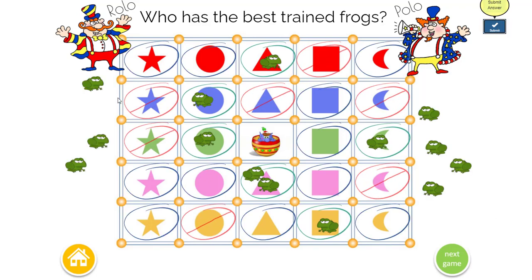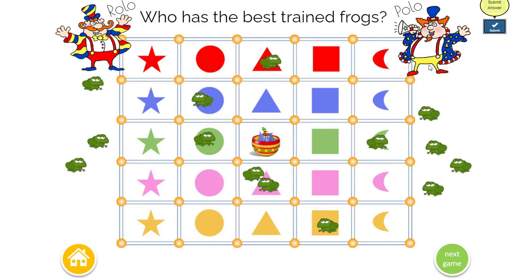Uh-oh! Now Rolo — three of his frogs jump back. But Polo did worse: four of his frogs, they're really bad little frogs, they jumped off the squares he told them to sit on. So Rolo wins. Rolo is the best frog trainer there is.